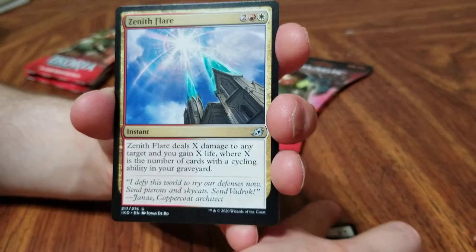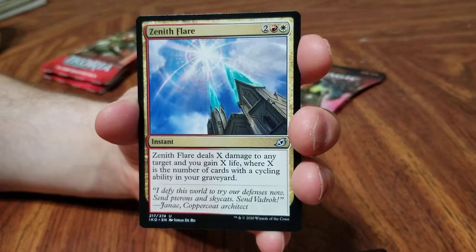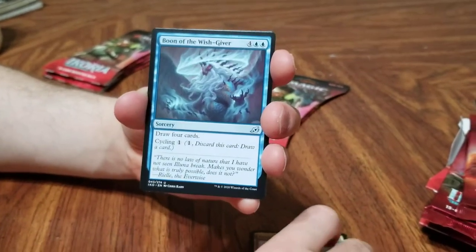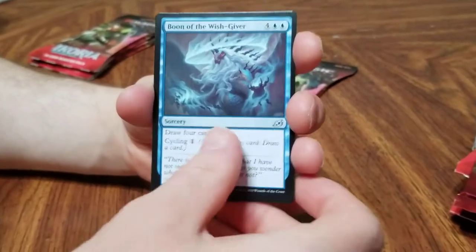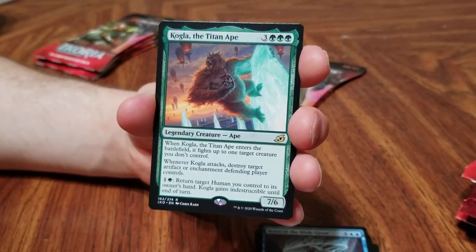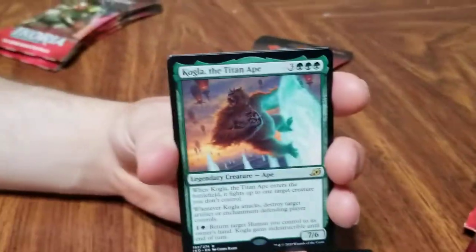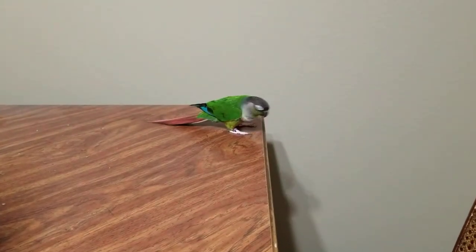Zenith flare — I've had a Zenith TV almost my entire life, I shall always call it that even if it's not pronounced correctly. Boon of the wish-giver. Pogla the Titan Ape — oh! It's this guy! What — what is that art? We did it! Hi Avery, how are you?